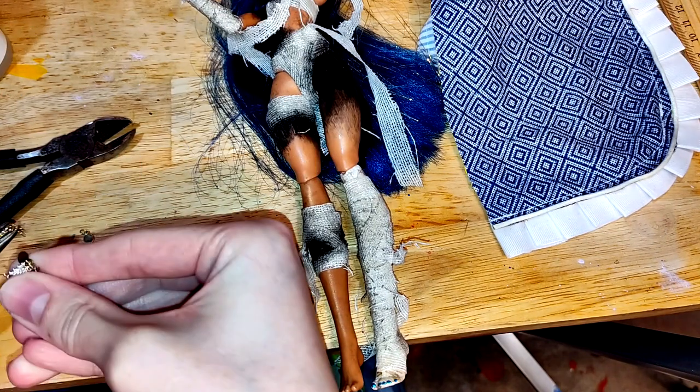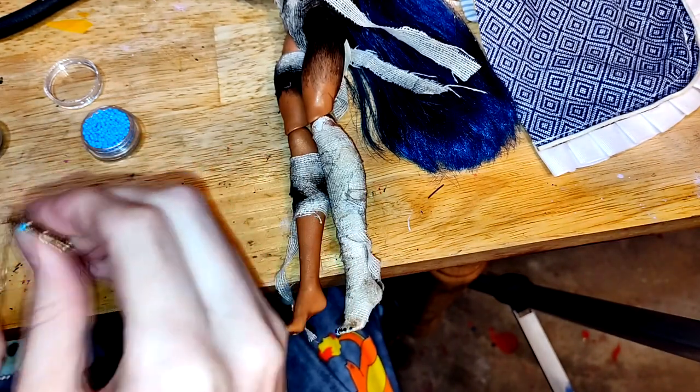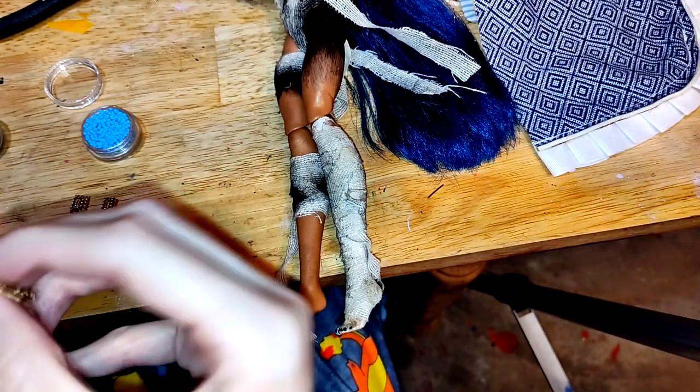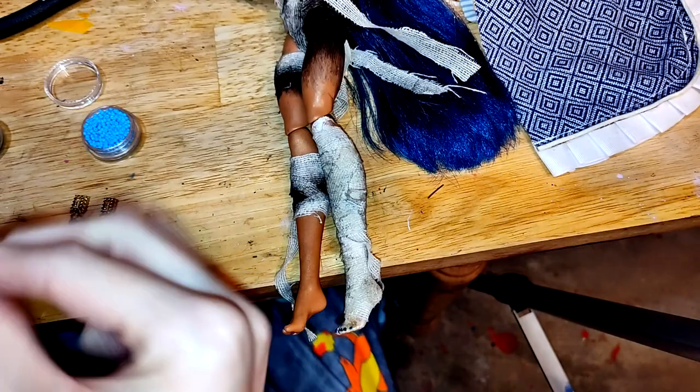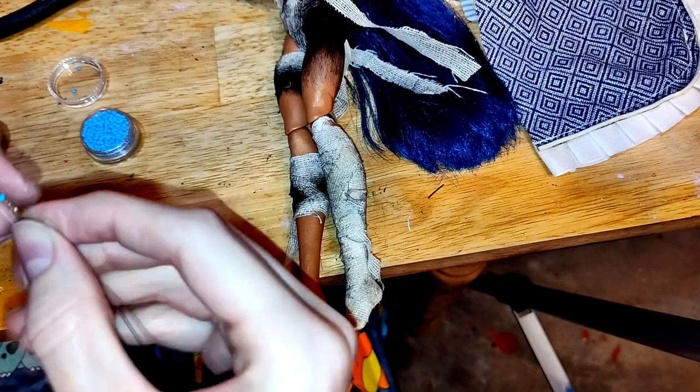Using pieces of a gold necklace I cut apart, along with more copper wire and seed beads, I create a decorative belt — I don't really know what you would call this. I want Cleo to have lots of shiny jewelry and accessories to emphasize her royalty.